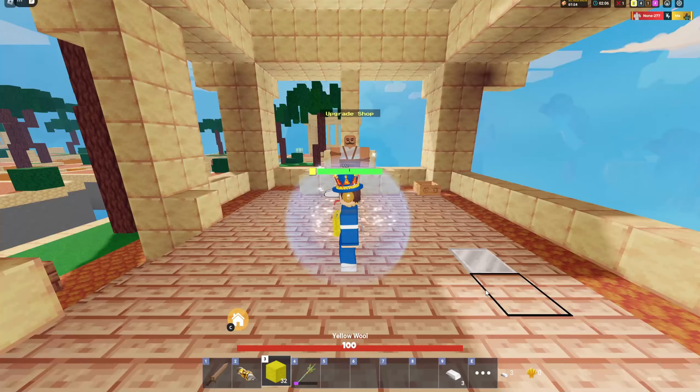Why is my teammate camping the generator? You don't get any iron from the generator - it doesn't even work. Teammates can be a little bit dumb sometimes. I mean like 99.9% of the time, because they have not left the base once and they're both just sitting at the generator that doesn't work. So I guess I'm gonna have to do everything myself.